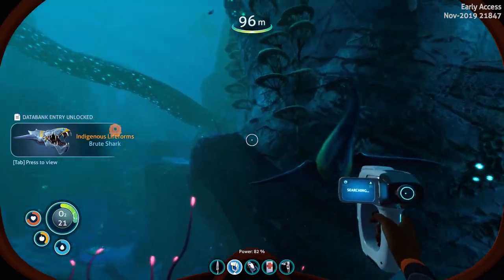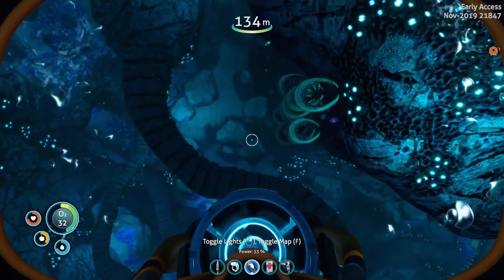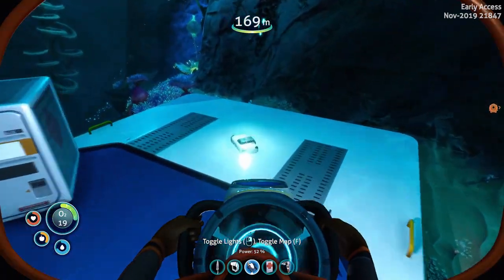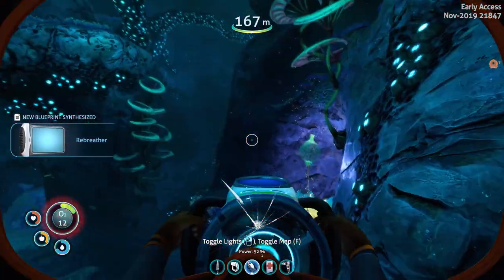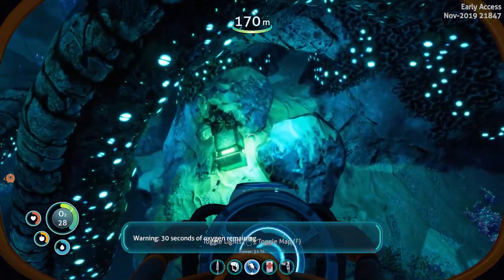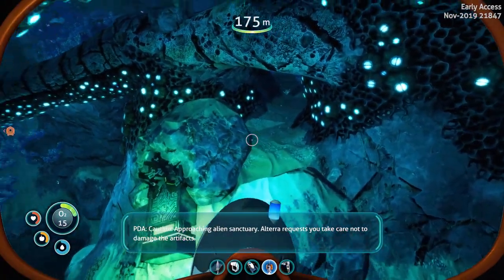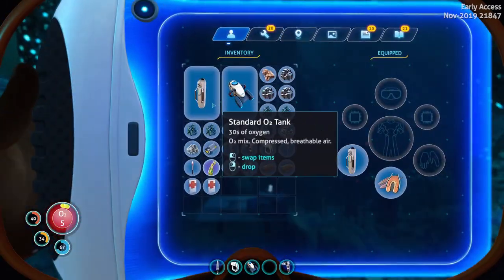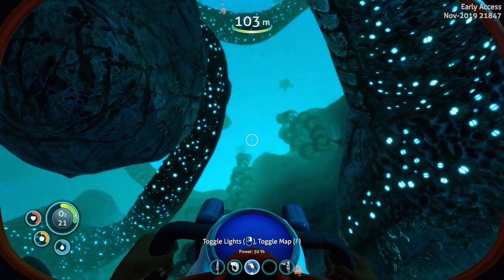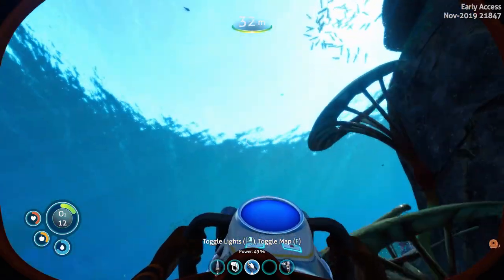Brute shark — scared the heck out of me. Let's go get some oxygen. Another platform down here with another set of plans and more sharks. 30 seconds. There's an oxygen plant right there — I was going to say I haven't seen any of those in a little bit. Technology created: Re-breather! That is amazing, that's what I needed. The re-breather will let me dive deeper. Right there is the alien artifact. Approaching alien sanctuary — Altera requests you take care not to damage the artifacts. I've got the beacon out. I've got to go switch tanks, but I should be able to find that again. I'll swim back to base, get the re-breather, get the high-capacity tanks — that will make a significant difference in how long I can stay down below.